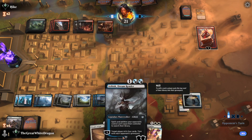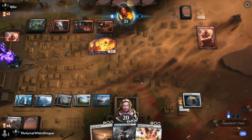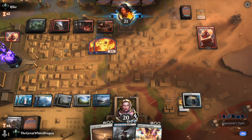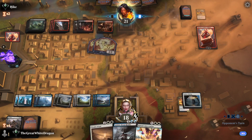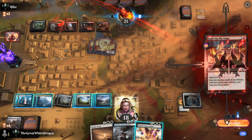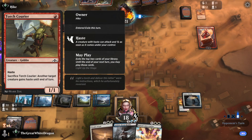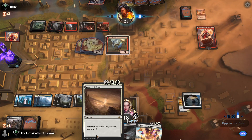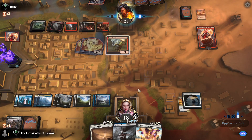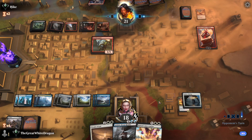Admittedly, the bad part is we need to drop Ashiok first, and that's not exactly the play I want to make. I have a feeling he kills Ashiok, and that makes everything a lot worse for me. Light up the Stage — oof. A Torch Courier? Seriously? Well, now I have an excuse to Wrath of God, honestly. So that's nice.